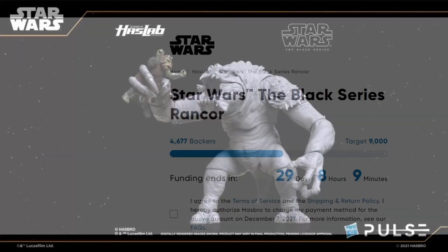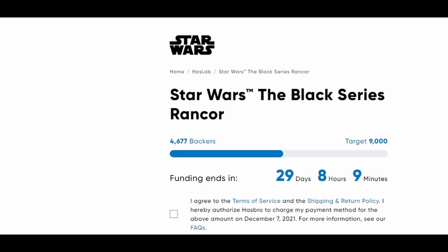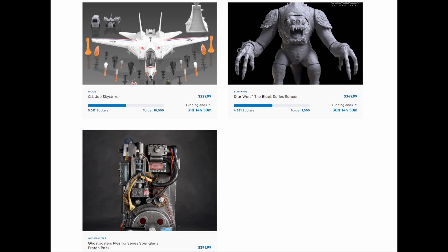Honestly, I think we're going to have trouble getting to the actual 9,000 backers, let alone 11,000. Why did they release all these HasLab projects at the same time? You have the Proton Pack, which now has its 7,000 backers and is actually the most expensive of the three. You also have the G.I. Joe Sky Striker, which is a little bit ahead of the Rancor last I looked and needs 10,000 to be backed. Why put these three things out at the same time when there's a good degree of overlap? If you were born in the 70s or 80s — Ghostbusters, G.I. Joe, Star Wars — that's your wheelhouse right there. All three of those things you could be collecting, and that's almost $1,000 when you're factoring in shipping.